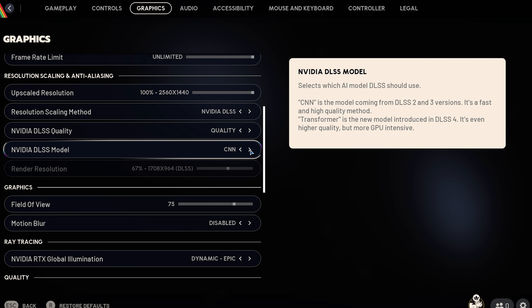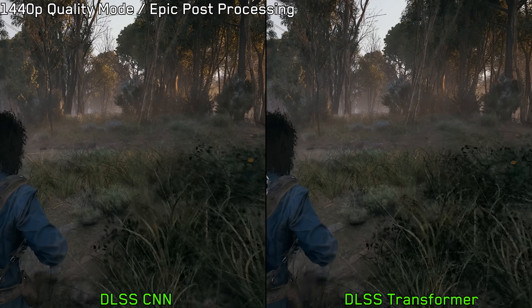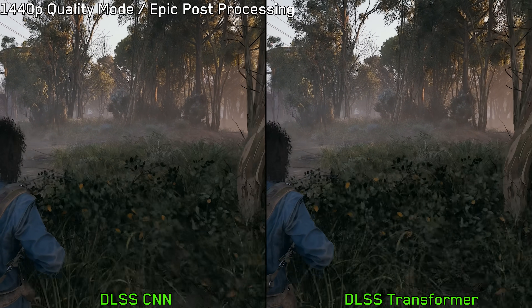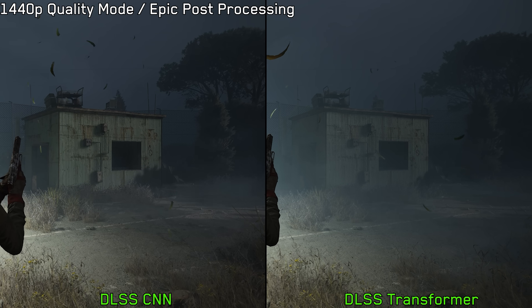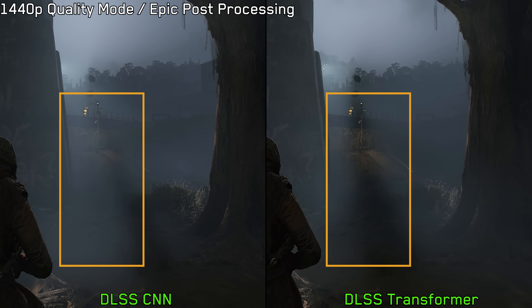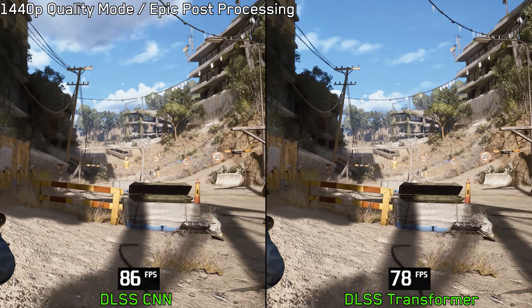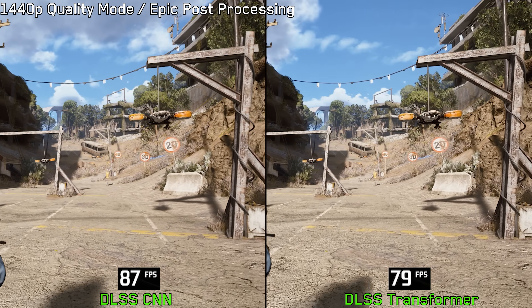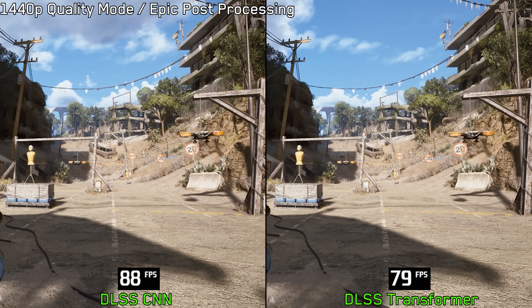Last but not least, we have the DLSS 4 transformer model. As mentioned earlier, when it comes to ambient occlusion, DLSS CNN looks more stable than the transformer model. But that's not the whole story — the transformer model has several other issues. For example, particles tend to leave noticeable trails, especially in volumetric-heavy areas. The CNN model is more stable and doesn't suffer from this issue. The DLSS transformer also shows some fizzling and breakup on volumetric effects in certain scenes. Of course, when it comes to motion clarity, it looks significantly sharper compared to the CNN variant, though this comes at a performance cost. Overall, given the visual drawbacks, I find it hard to recommend the transformer model, and in my opinion the CNN model is the better choice.